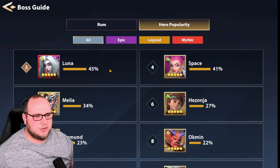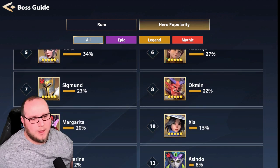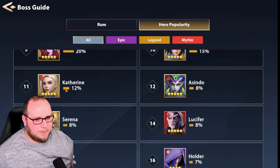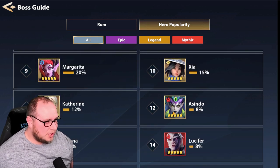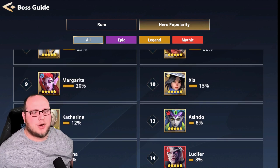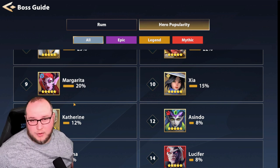Let's go look at the other champions being used. You've got Hez, Moelia, Sigmund, Oakman — so you've got a lot of burning going on right now, hell of a lot of burning. You have Catherine, amazing support, top tier support. Ascendo — once again, top tier support. You have Zaya, which is a straight DPS, just a damage dealer completely. Margarita — she's a free damage dealer that everyone gets.